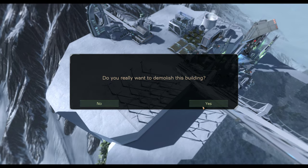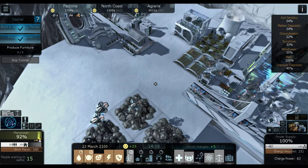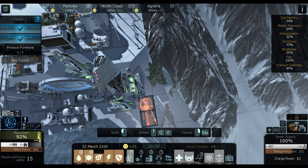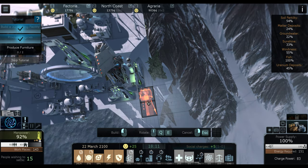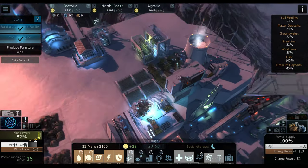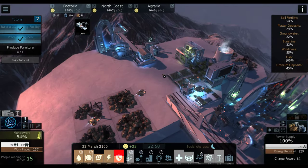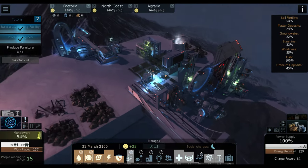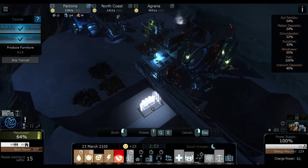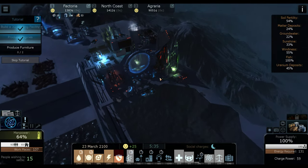All of these can be demolished now, and we also want to make one of those wonderful little recycling plants somewhere. Right there — a nice little recycling plant. Now that frees up some workers. However, now they need a maintenance center, of course — it's always something with these people. Get a maintenance center in.